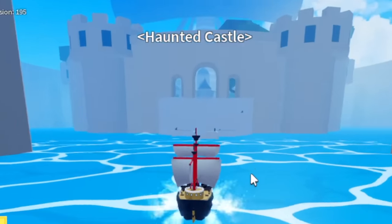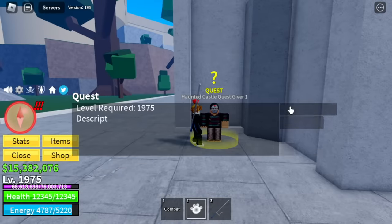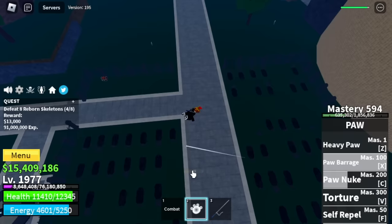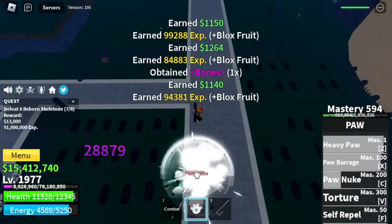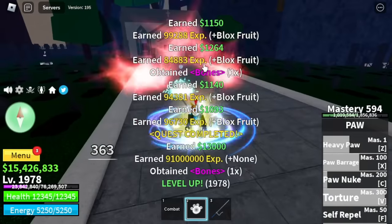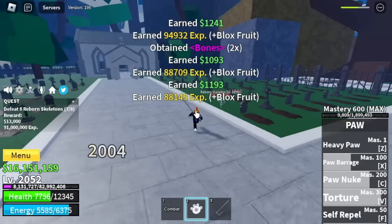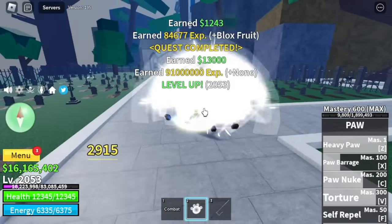Next up is the Haunted Castle. Here, you will also defeat one mob: the Reborn Skeletons. Same strategy — this mob is kinda annoying to be honest, but we have no other choice but to grind here. We're gonna grind here until we reach level 2,075.